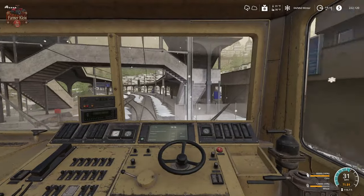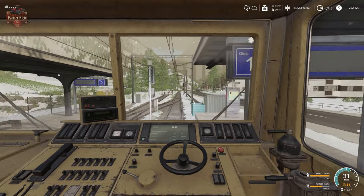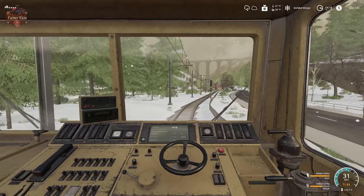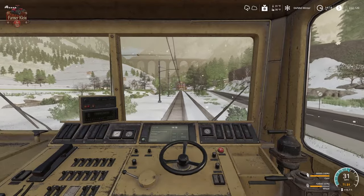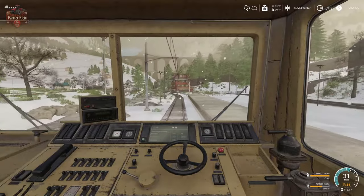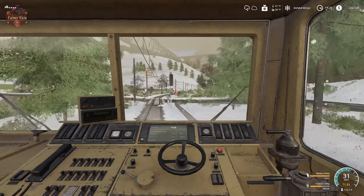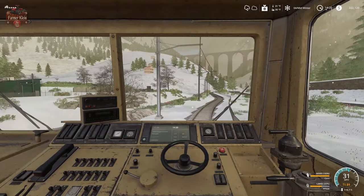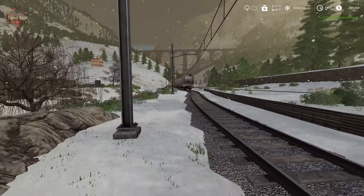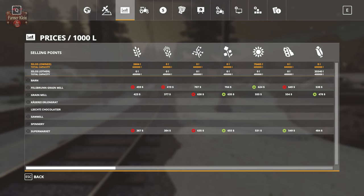Pulling through the station. It'll be interesting to see in the next Farm Sim how people use these assets. Here we go — $107,000! Nice. So we're at $329,000 total.